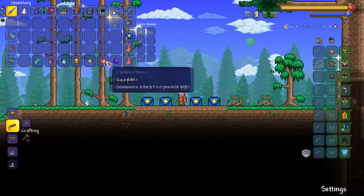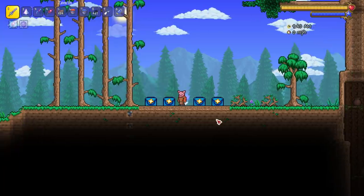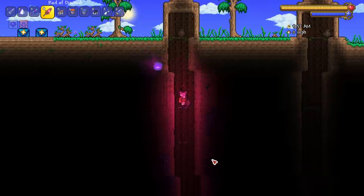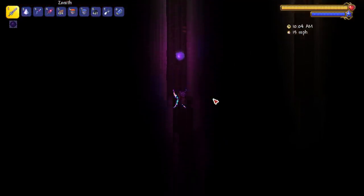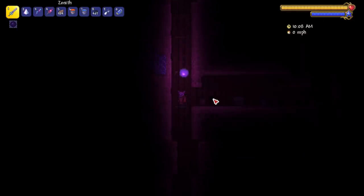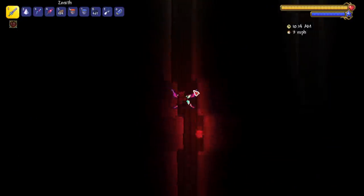Let's start with our first light pet, the shadow orb. Light pets do what you think they do - they create light. The shadow orb is not the greatest, but it still gives you light, it does its job. Next up we got the crimson heart - same thing, another light pet, it does its job.